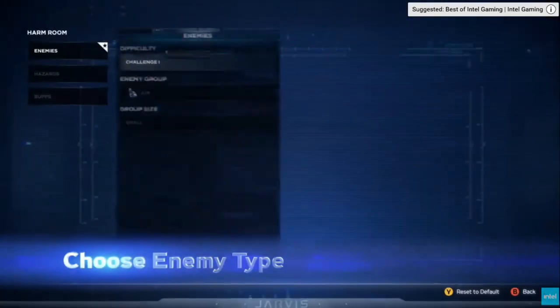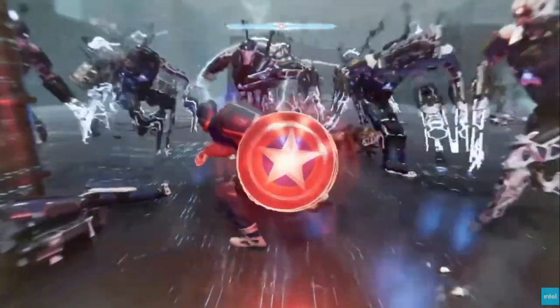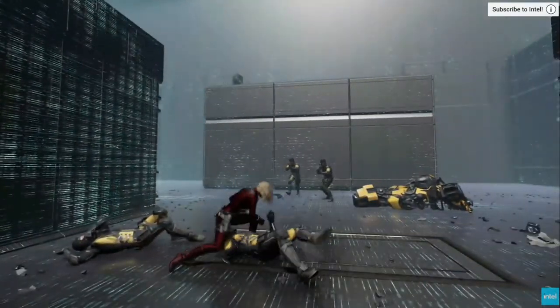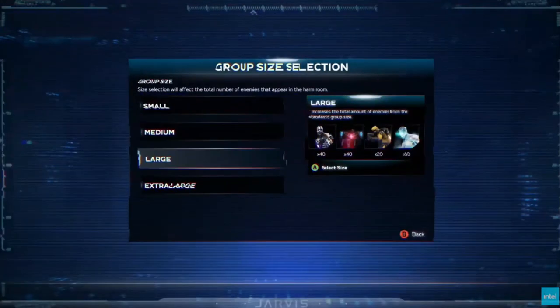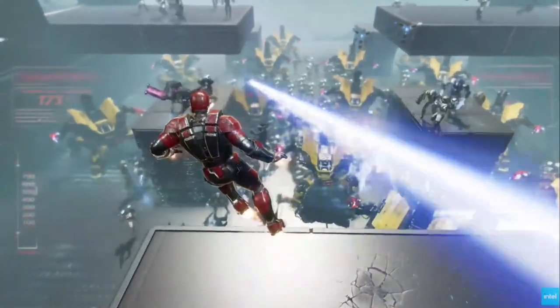Unfortunately, what I am not seeing are modifiers, which would have been a slam dunk for the types of people that are going to want to build specific heroes and see how they perform in scenarios. For me personally, holographic environments would have made this thing a slam dunk. You could make this one room look like Asgard, Latveria, Wakanda — you could make it look like the deck of a Helicarrier. It'd be this perfect little contained showcase. This room, if they had bothered to give it environments, would have sold a hell of a lot more copies. It really sucks.